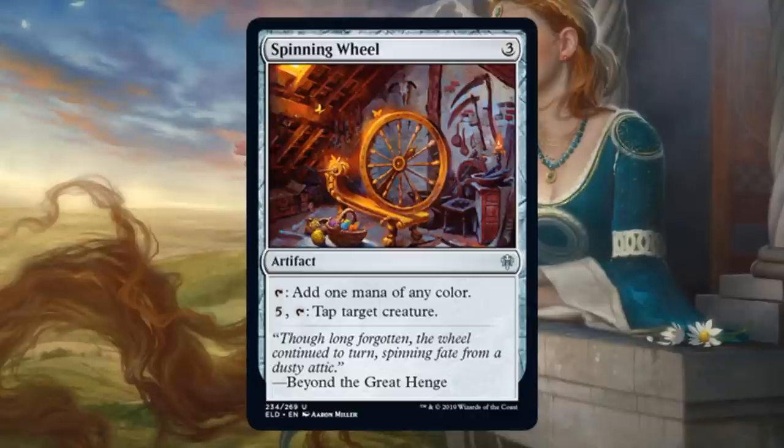Spinning Wheel. When it comes to Draft or Sealed, this is one of the best mana rocks I've seen in a while. Three casting cost — pretty typical for a mana rock. Like a lot of other good mana rocks, you can tap to add one mana of any color — great for fixing colors and ramping, especially in a multicolor deck. Beyond that, it can do something later in the game when you don't even need the mana anymore, which is the biggest drawback to playing a mana rock. You're going to be able to use that second ability: pay five, tap, and tap target creature. That could be very good in the middle and long portions of the game. I would go as far as to say this is a mana rock I'd be interested in not just in Brawl, but also Commander — it can help clear a path and push across some Commander damage.